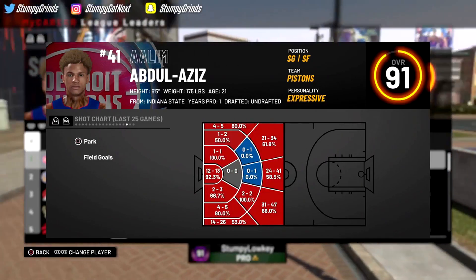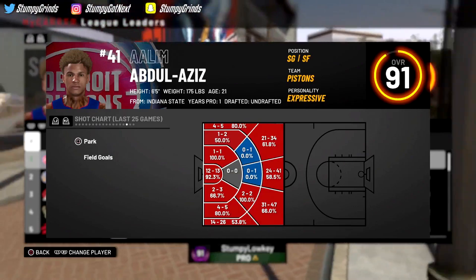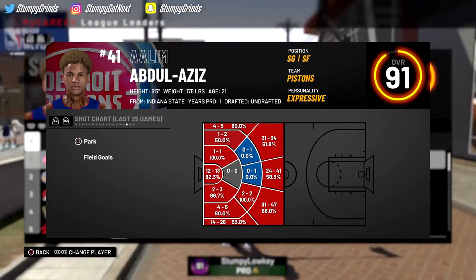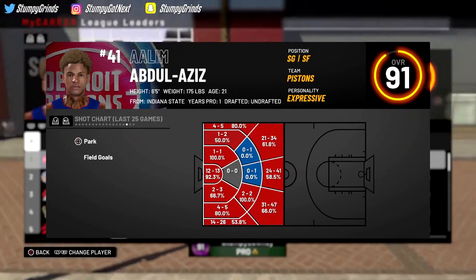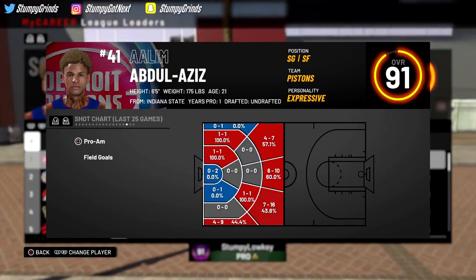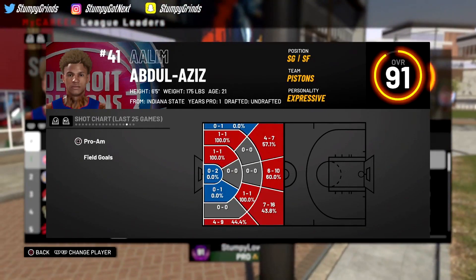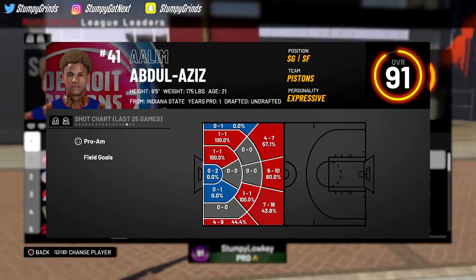Now when I press square, this is Park. In total I took about 60 to 70 shots per spot in the park. Now as y'all can see, look at that. I'm gonna show y'all Pro-Am — I barely play Pro-Am. I'm surprised I got that many shots because I only play REC like three or four times. I got like 15 to 20 shots in each spot.